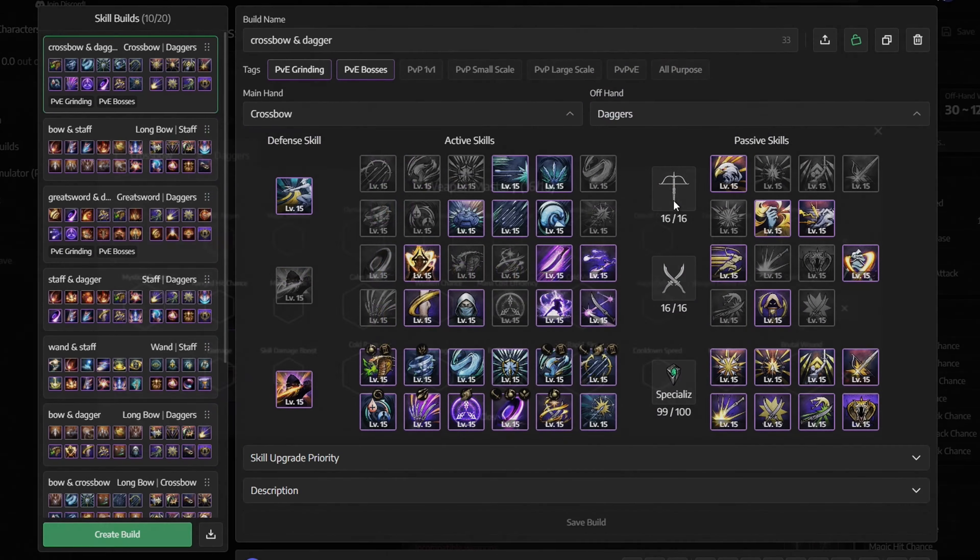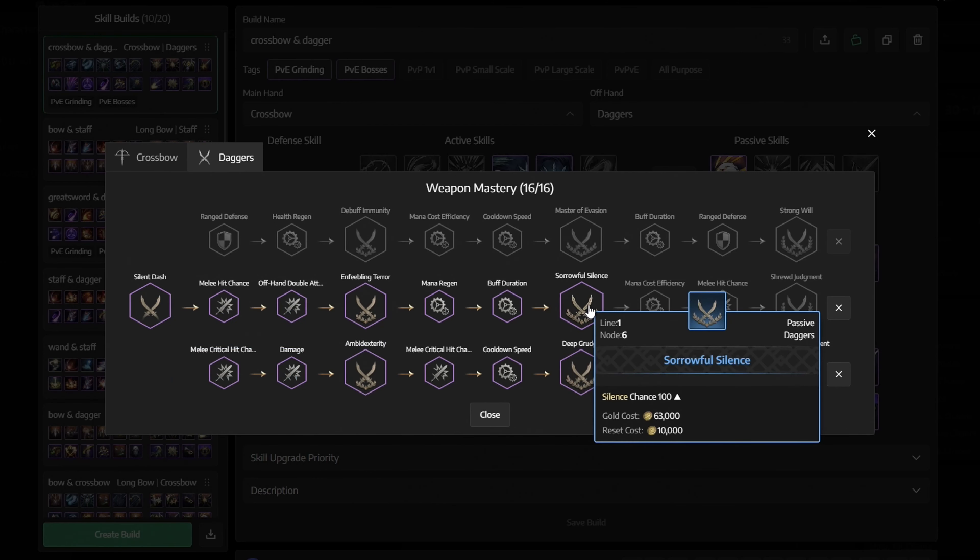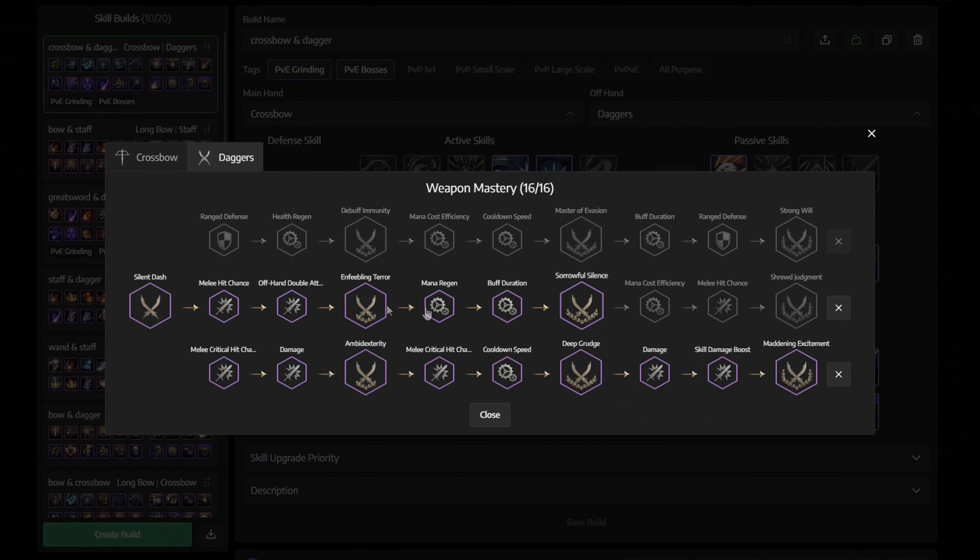For Weapon Mastery, for the Crossbow, take the middle — get everything from Mystical Regen until Cold Vision — then go to the bottom and select the entire row. For the Dagger, it's pretty much the same thing: in the middle, start getting everything from Silent Dash until Sorrowful Silence, then go to the bottom and get the entire row.